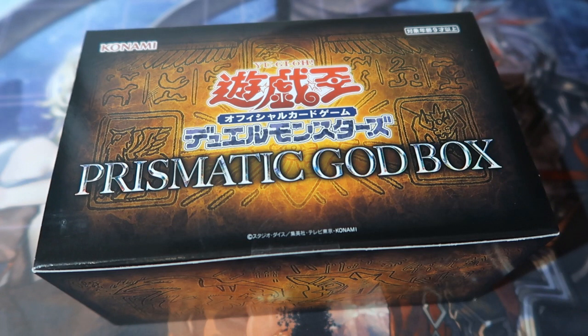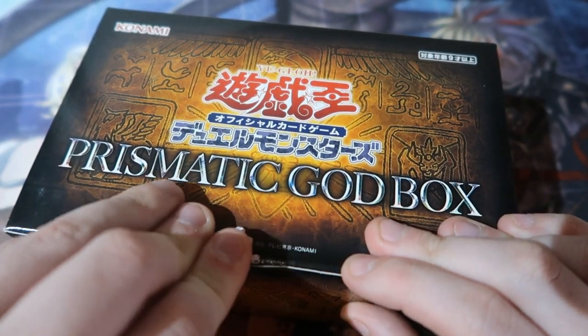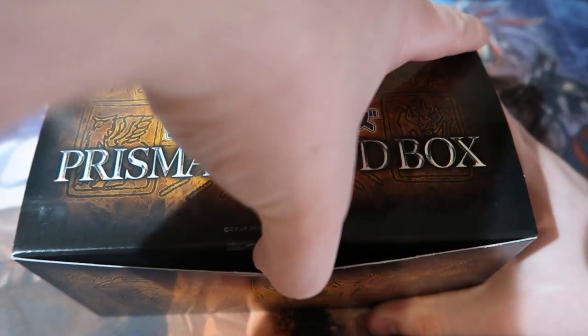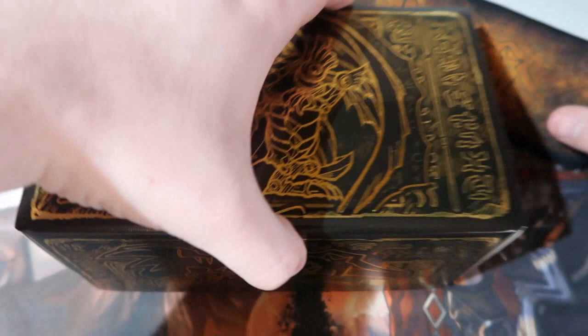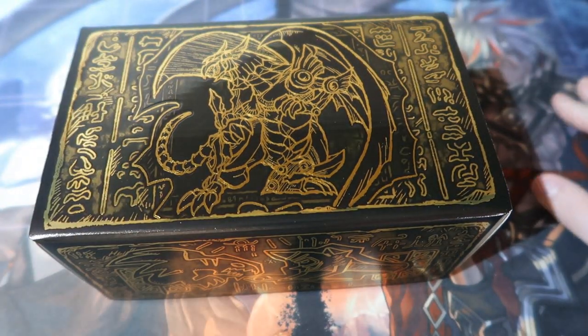The box itself looks like it's from the mega tin, which could be very promising. This month has been very good to us with amazing pulls. Let's see what color it is — it's Ra! It's yellow! Look at that box, it's textured and glittery — the Winged Dragon of Ra box. This looks absolutely amazing.